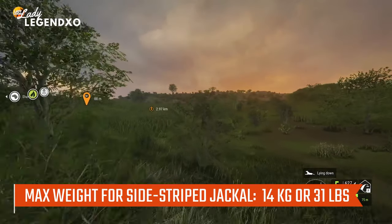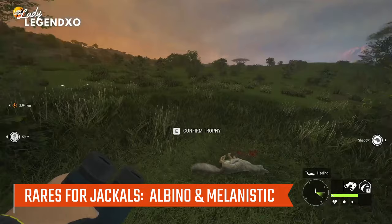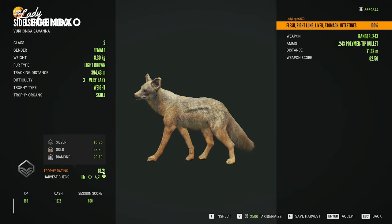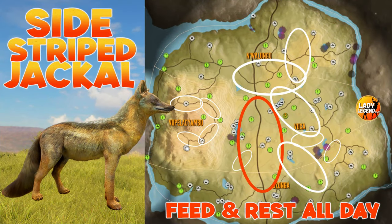Max weight for sidestripe jackal is 14 kilograms or 31 pounds and their rares include albino and melanistic, both considered to be very rare. Diamond for sidestripe jackal is 29.10 — they are definitely a tough diamond and they do go to 9 legendary. The best spot to find jackals is circled in red.